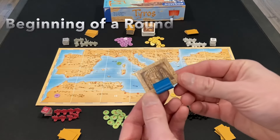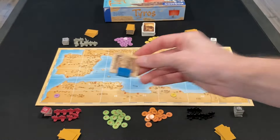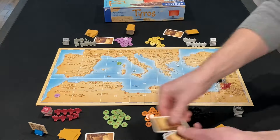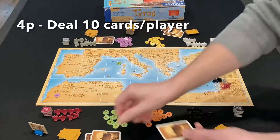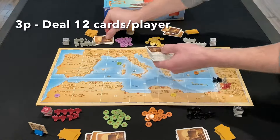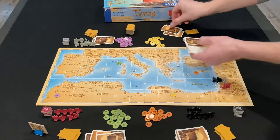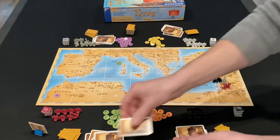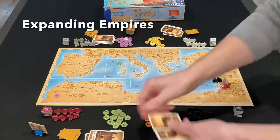After you determine a start player, give them the start player marker. Now you're going to begin the round by dealing out new cards to each player. In a four-player game, you deal everybody 10 cards. In a three-player game, each player gets 12 cards. Deal these cards face down — these are the player's hands, kept secret from opponents.